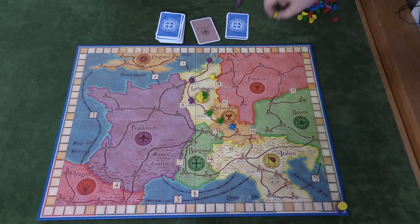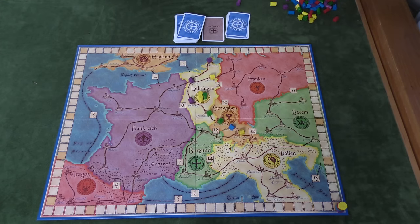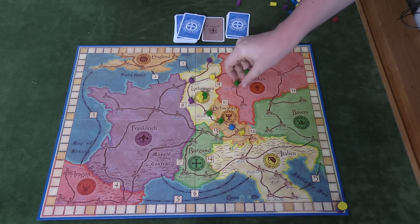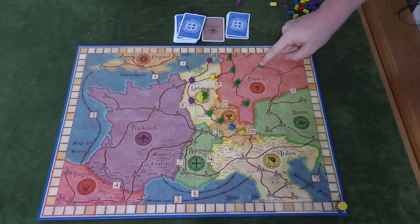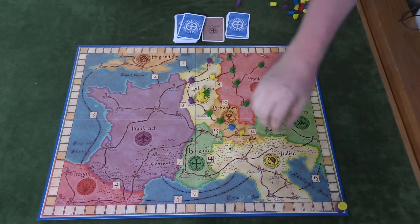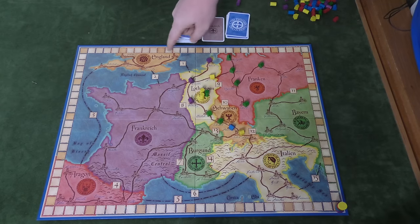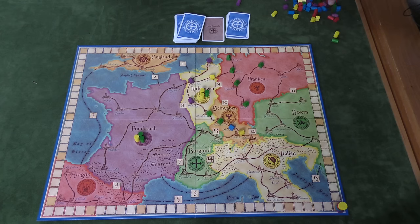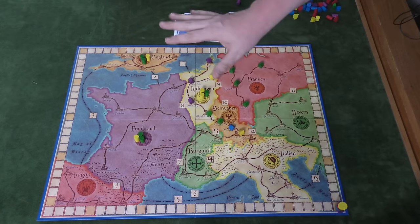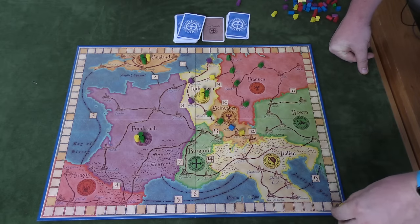The end of the game comes when you run through the deck a second time. At that point you score cloisters the same way as intermediate scoring. Additionally, there are little roads connecting regions: if you have four or more cloisters in a chain you score one point for every cloister in that chain. You also score for advisors based on numbered alliances between two countries on the board. If you have the majority of cloisters in both allied countries, you score one point for every advisor in those countries. There is no second-place points for advisors.